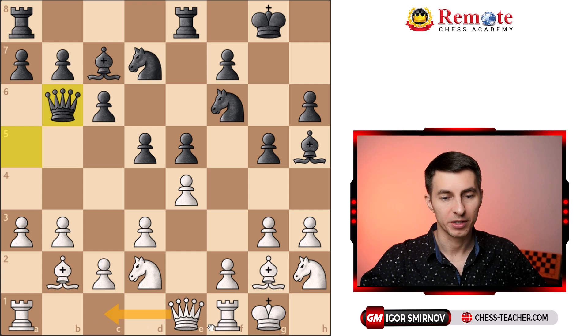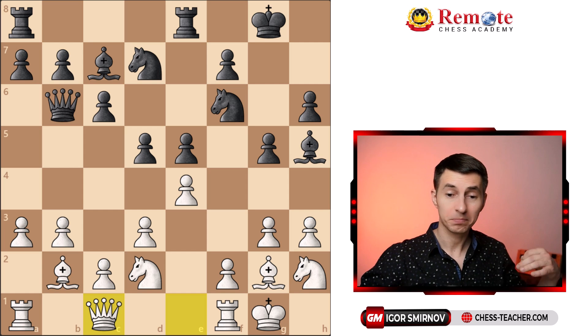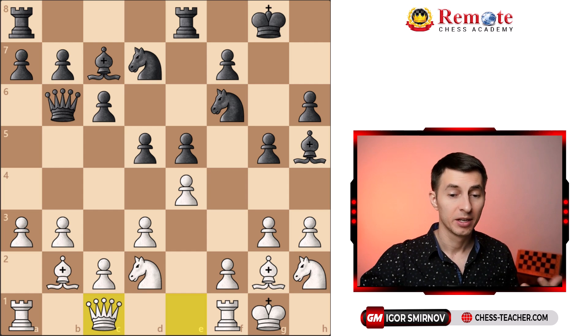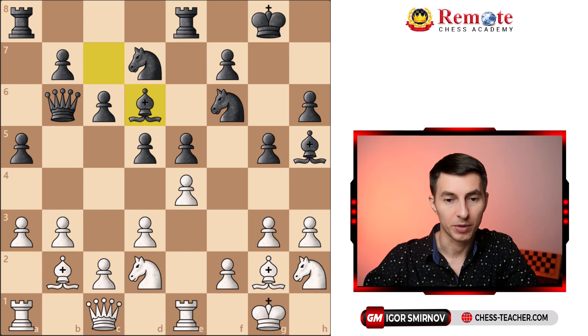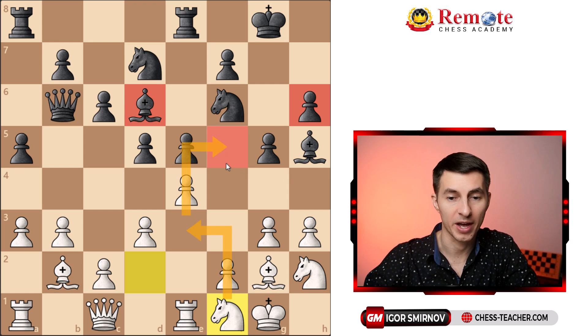Kasparov played queen c1, because he needs to untangle all these pieces somehow and find a way to regroup them. Black played pawn a5, and here rook e1, involving the rook into play and also vacating the f1 square for the knight. Black played bishop d6, and here Kasparov played knight to f1 — his idea is to reroute the knight to f5, a really juicy square. From there he'll attack the bishop, attack the pawn, and it's an excellent outpost square for the knight overall.